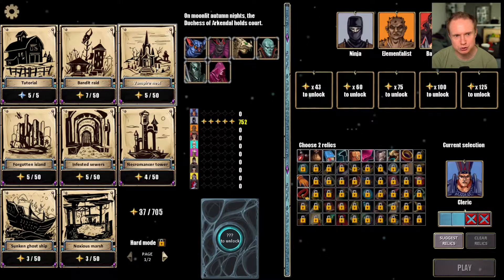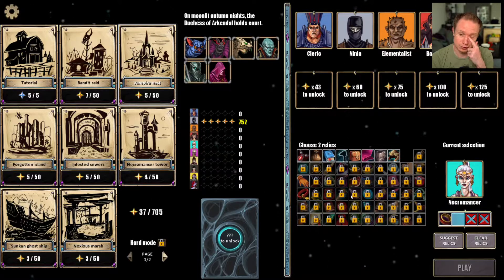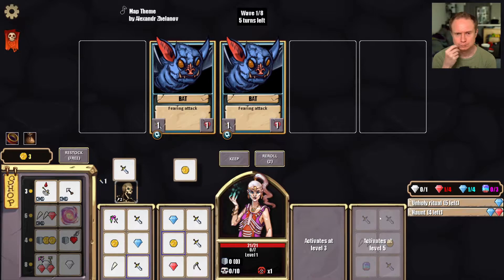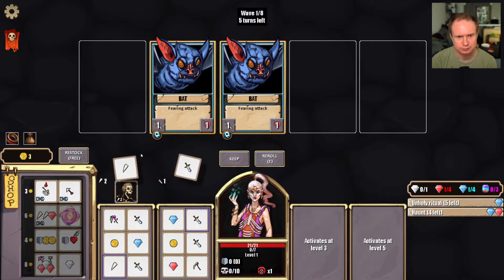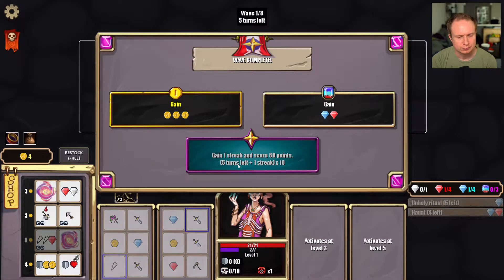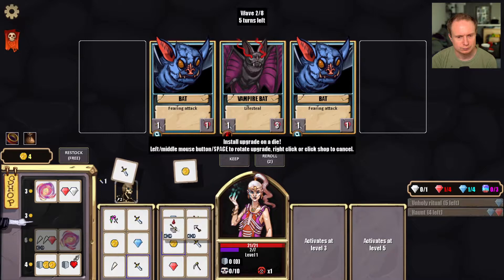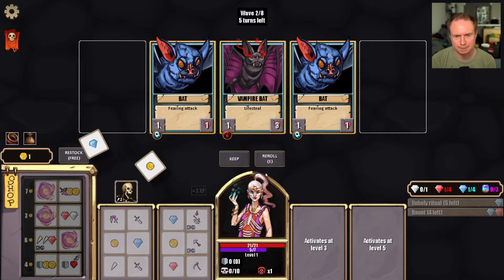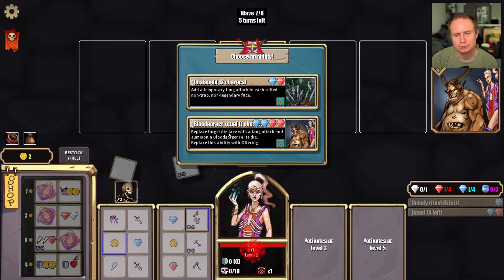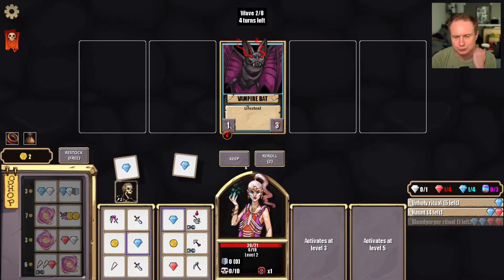Oh I see — this shows us what characters we need to use on each one. Now I understand. So let's try the vampire nest as the necromancer again. For this one we get two, so I'm going to take the bag of gold — that just seems really strong. That seems like just an upgrade. This blood gorger ritual wasn't as interesting as I thought — let's try it again; I feel like I haven't given it a good go.